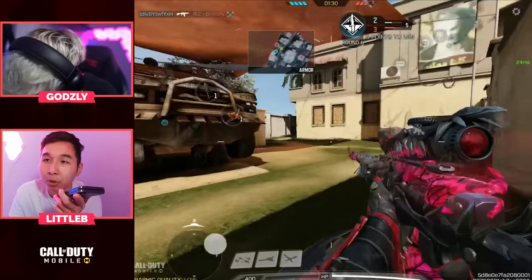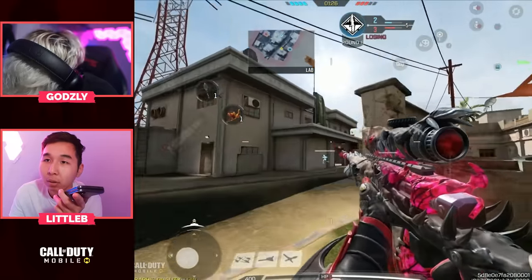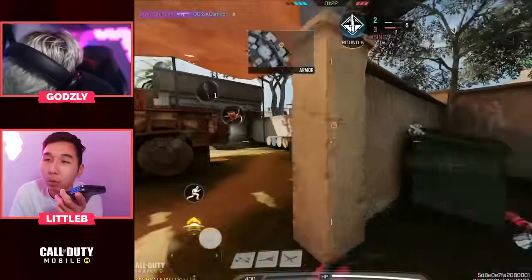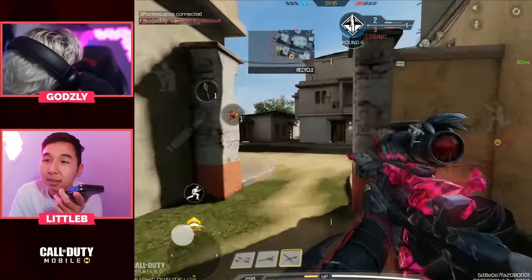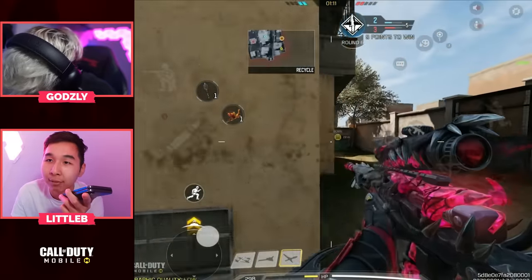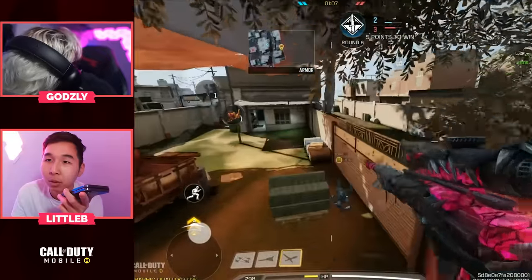Godsy's playing really aggressive to go for an early pick, but his teammates already got two. He can work the last one out now — the other player is probably rotating toward his team. Take your time. Nice. The awesome thing about the Locust is when you miss a shot you can always ego-challenge again because of the fast fire rate. It's not like a slow reload time or bolt time.